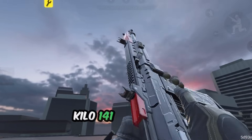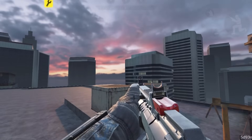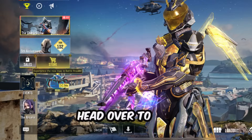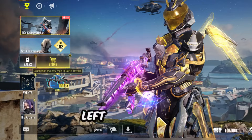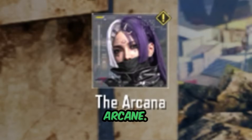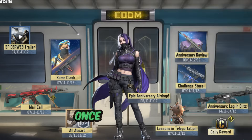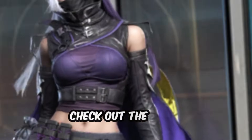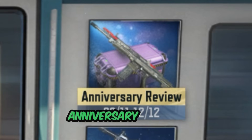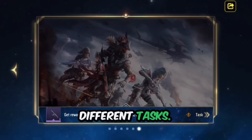First up, let's talk about the Kilo 141 red action skin — probably the easiest skin to claim out of the bunch. Here's how to get it: head over to the main lobby and look at the bottom left side of the screen, just below the events tab. You will see an option called Arcane — go ahead and click on that. Once you're in the Arcane section, check out the right side of the screen near the Dust character. You'll notice a section called Anniversary Review — click on it to open up a series of screens with different tasks.